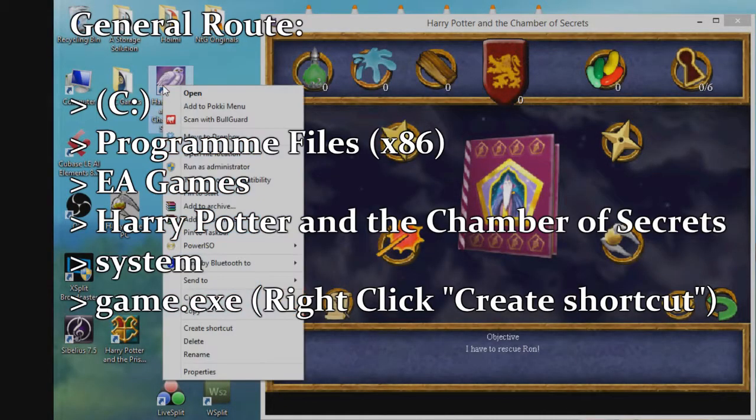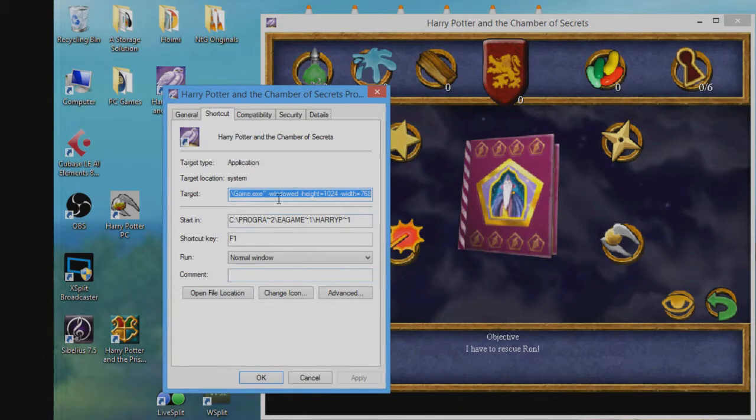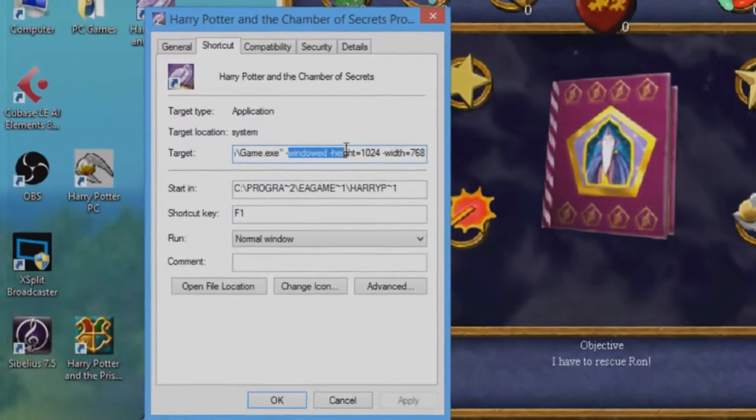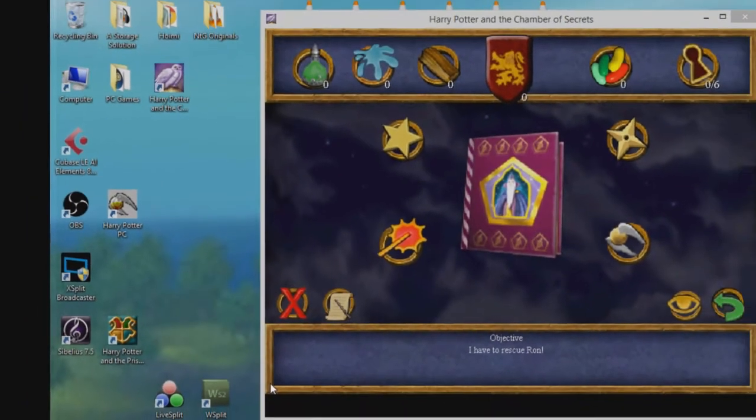To start out, you're going to want to create yourself a shortcut of the game itself. Go into properties - this target stuff here is just to set it into windowed mode and there's going to be a link in the description on how to do that - but the important thing here is the shortcut key. You can set this to any F key you want. An F key is preferable because it's only one key you have to press, otherwise you've got to do CTRL plus ALT plus another key on the keyboard.